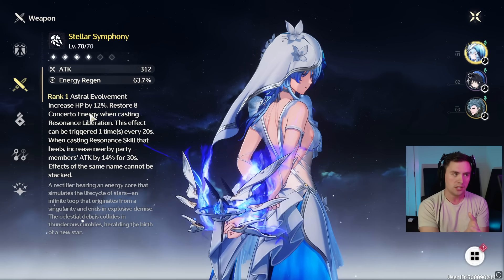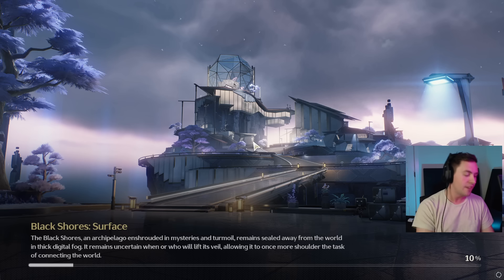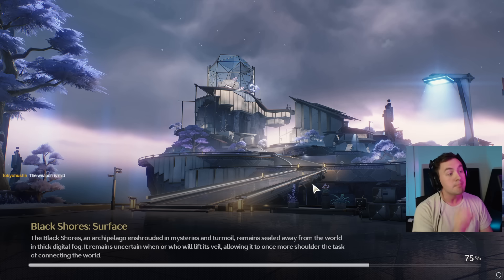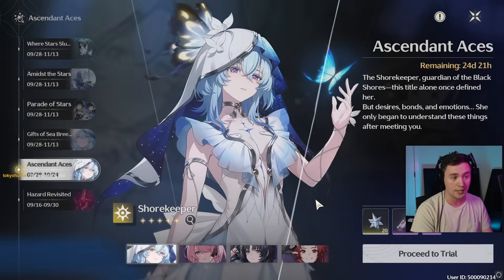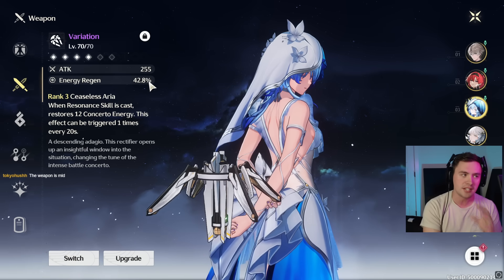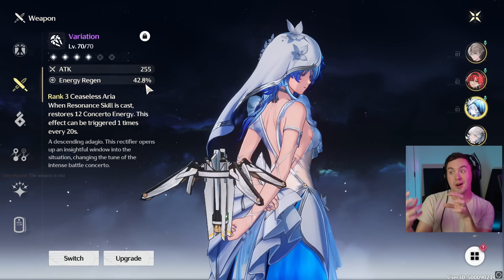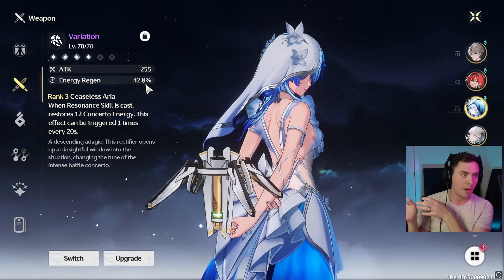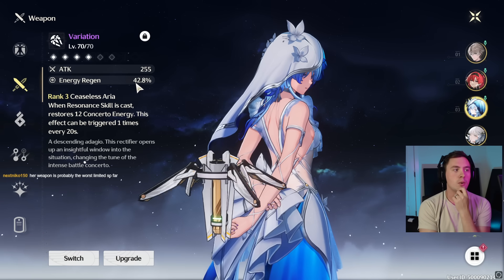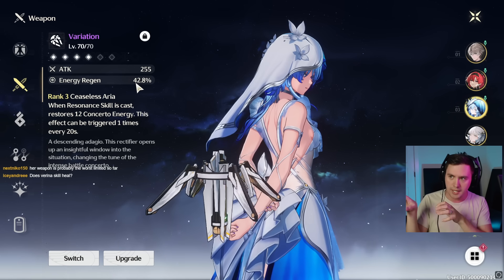The weapon is going to give you Concerto energy when you use your ultimate. But Variation may be more universally good and valuable. A maxed out Variation, even on Shorekeeper, might be the strat. Variation does have a lot of energy regen, and we can get more when we level it up. But we're already 20% energy regen below the 5-star weapon and about 55 attack lower. So we're losing some energy regen, but if you can get to 250% with your echoes, then you're fine.